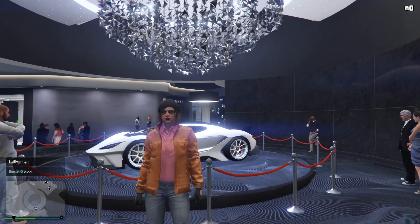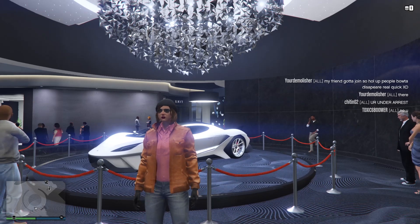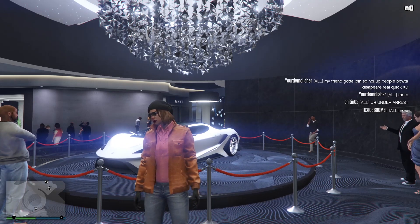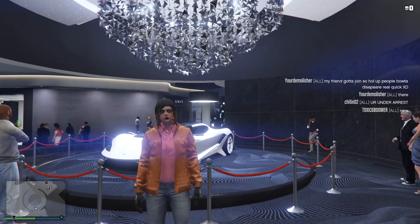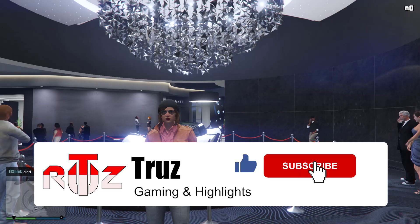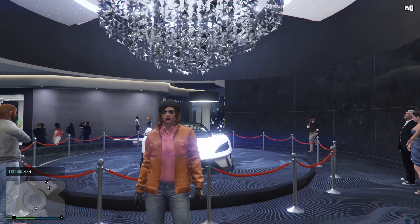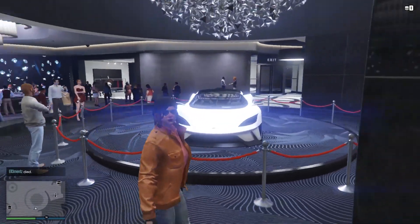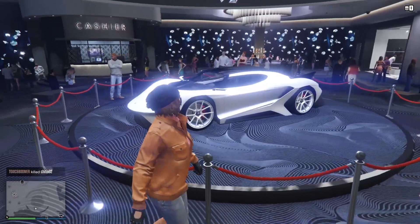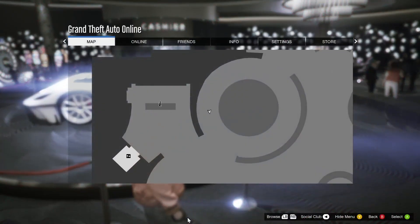Welcome back to a brand new video on the channel. Today we're checking out the weekly update for GTA 5 Online — this is going to cover the podium vehicle, vehicle discounts, business discounts, and time trials. Starting off with the podium vehicle, we have the Overflood Tyrant, which is a supercar — definitely a good vehicle for this week's podium.